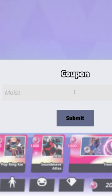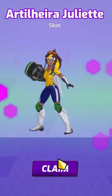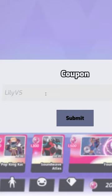In the box provided, type 'Moist VS' for the Moist Critical Asher skin, 'Racken VS' for the Racken Juliet skin, and 'Lily VS' for the Juno skin.